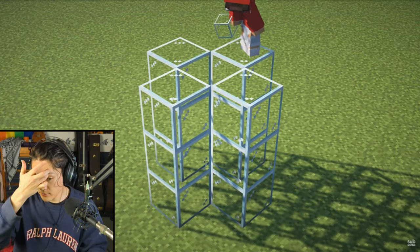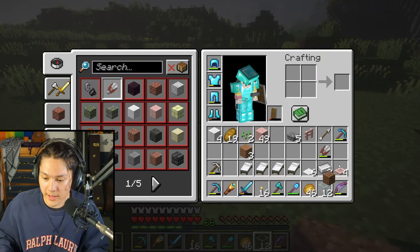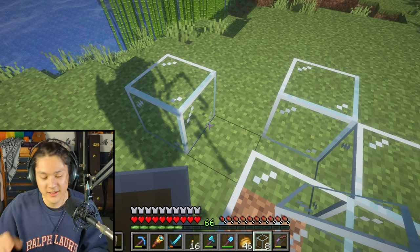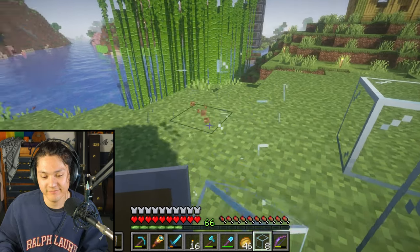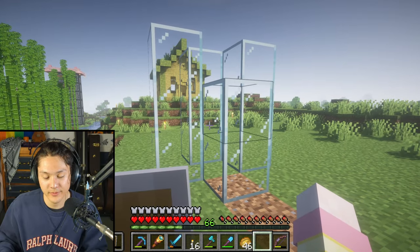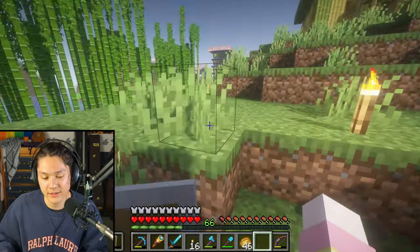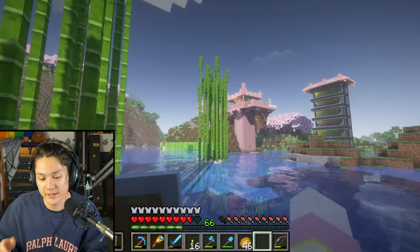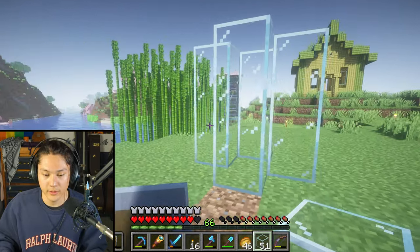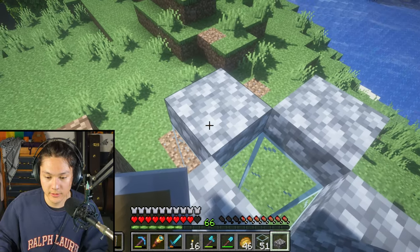Okay, three blocks tall, and then slabs on top of the glass. I'll take my glass. One, two, three, four — I already messed it up. All of these are three blocks tall, except for this one, which is only two because I misplaced that glass. I'm back to my house to get more glass — I'll just take the whole stack. Now all of them are three blocks tall. Now I need to place slabs on top of the glass like this, and there we go.